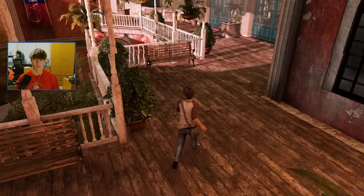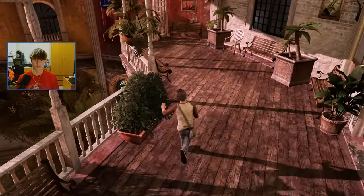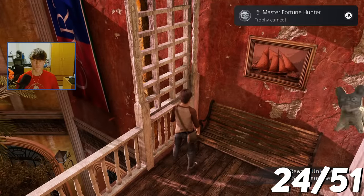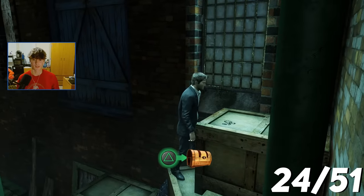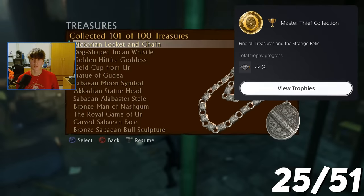After playing through the game, I ended up missing two treasures in my playthrough, so I went back to chapters three and four to collect the two I missed. This will be the 100th treasure — Master Fortune Hunter: find 100 treasures. Then the 101st treasure — Master Thief Collection: find all the treasures and the strange relic.